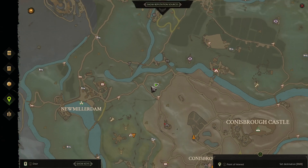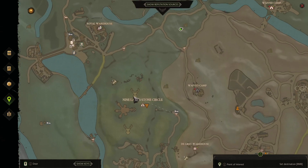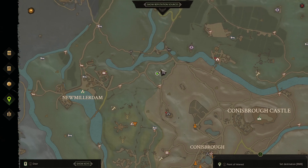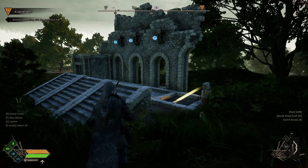Hello everyone and welcome to Gorse. This is the ruins puzzle to the east of New Millerdam. I'll call this one the northeast when we get around to it, but this is more or less directly east. I might call it the Conisbury one — I'm still working out the labeling, maybe eastern. Hopefully you find the video.